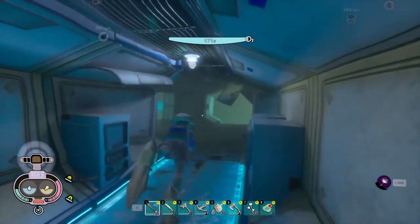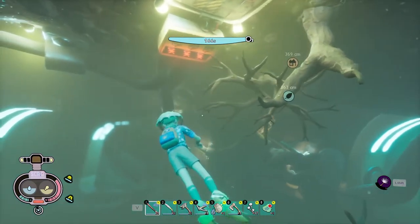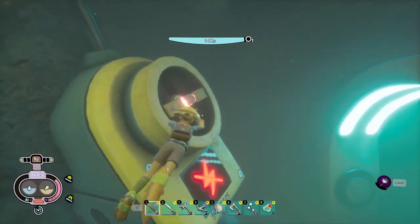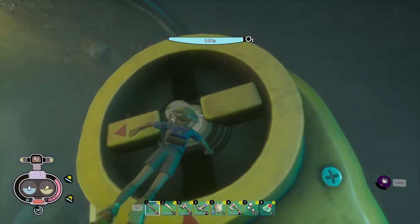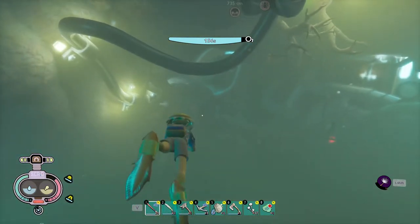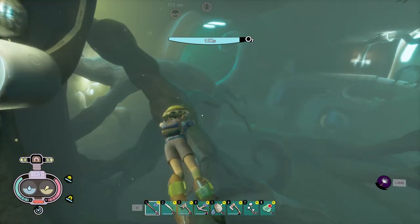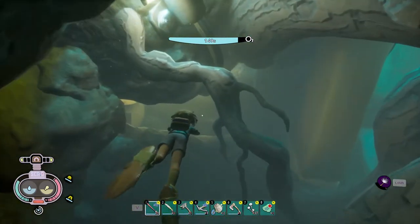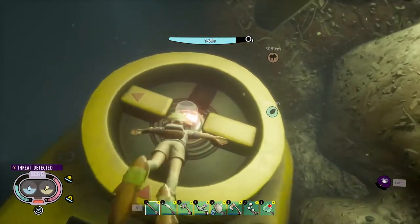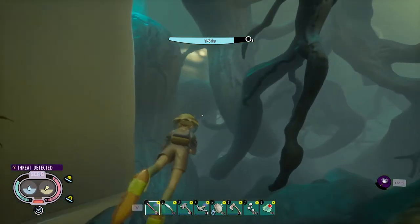I like to go and hit the left dial first, but it's totally your preference — you can activate them in any order. Simply go up to it, smack the dial, and you'll see it turn green. Then the second dial we're aiming for is within this root section here. There are some spiders in here — they're pretty easy to dodge if you have high swim speed. Smack that dial and then swim out this way.